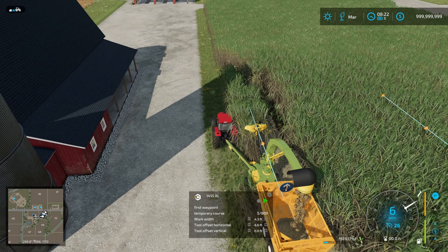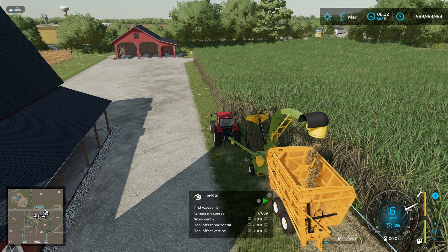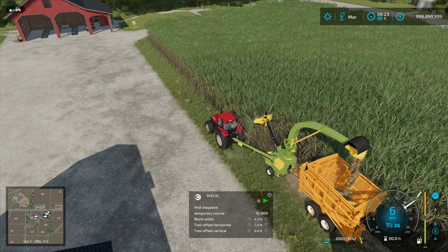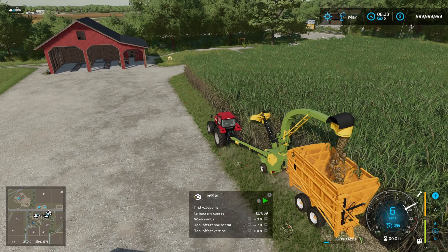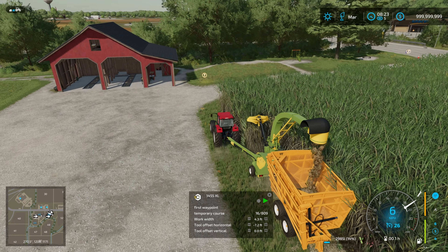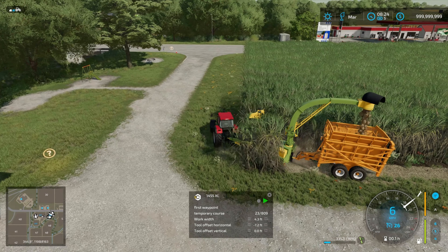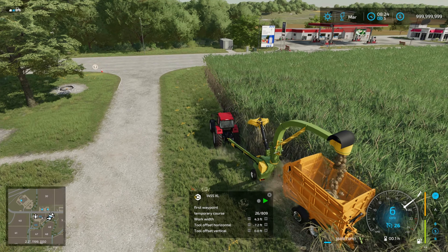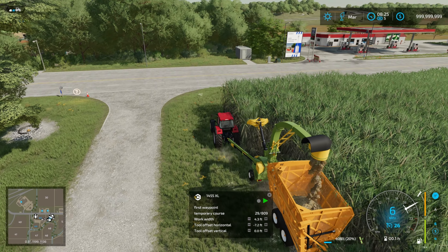We'll just keep an eye on things and check that we're taking that first row. We'll let it run for a headland — stick it on a time lapse just so you can see it working for a bit. Then we will see if we can get it going with a carter using AutoDrive.